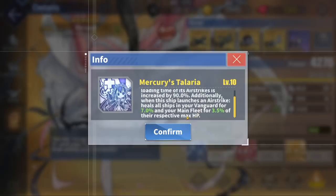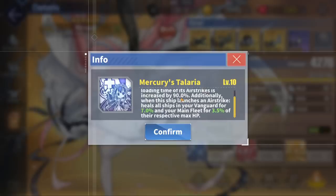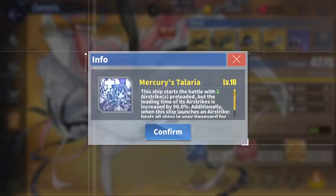Unlike Unicorn who only heals the Vanguard fleet, Perseus also heals her backline for 3.5% of their max HP, which is a major advantage of using Perseus over Unicorn. With her two preloaded airstrikes, she will be able to heal a monstrous 14% of max HP of the Vanguard fleet and 7% of the max HP of the backline at the very start of every single battle. This is really, really nice and will definitely heal your fleet for a ton of HP during sorties.